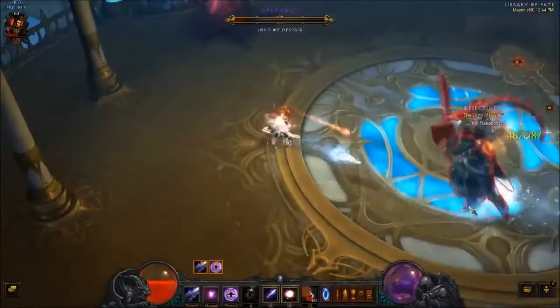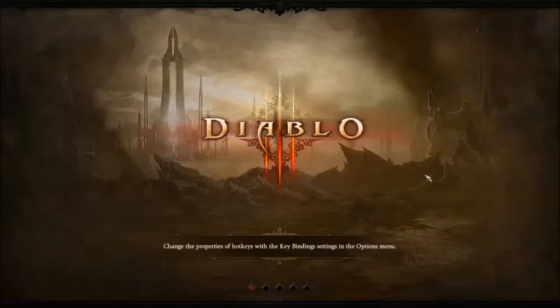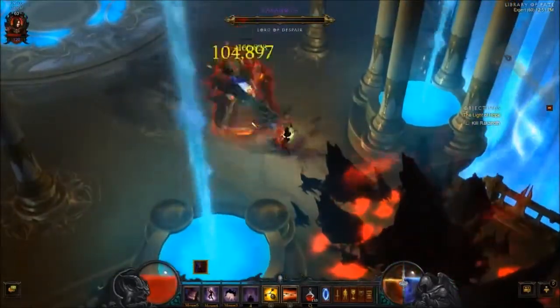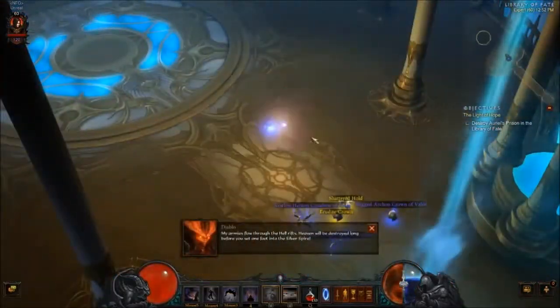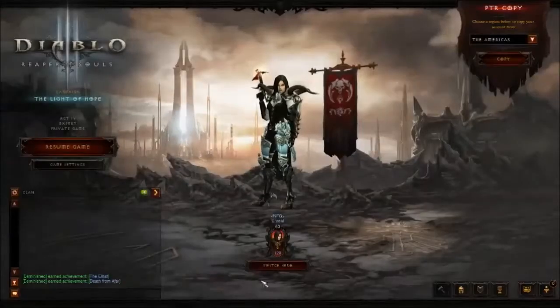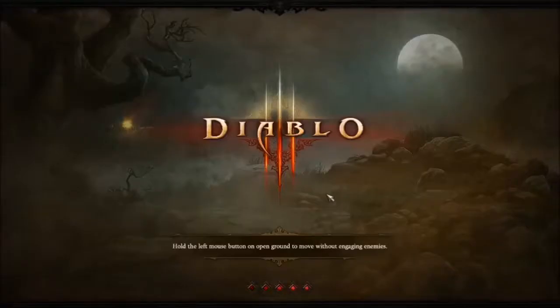As soon as he dies he drops a ton of gold and a free legendary. On average I'm getting two to three blues, two to three yellows, and a legendary, as well as about three to four thousand gold. So far in this video I've collected five legendaries, and a total of seven if you include the one I already got on my monk.